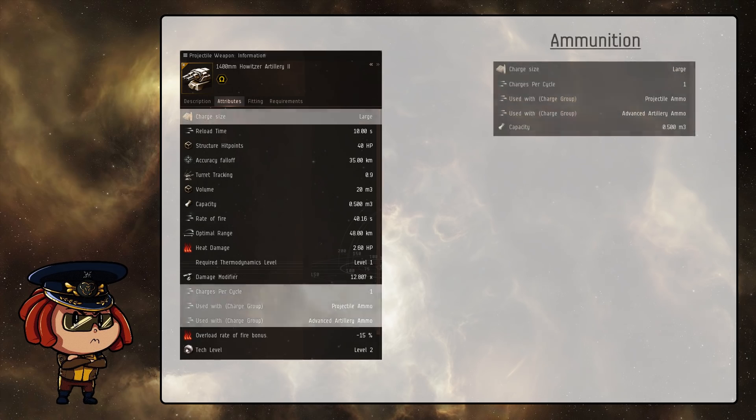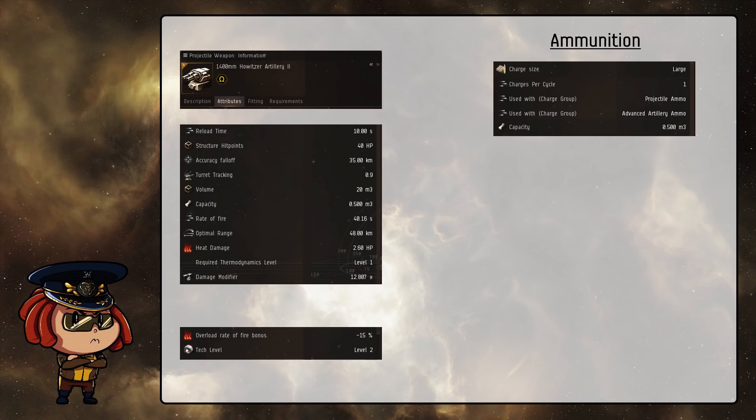The first section of attributes are something that we can't change, so we don't need to worry a huge amount about. But what this tells you is how many charges you can fit in each gun and what charges you can actually put in them. The reason why all of this information is necessary is because the same charge use system is actually shared across all modules in the game — for example, Ancillary Armor Repairers or Capacitor Boosters also have these same attributes.